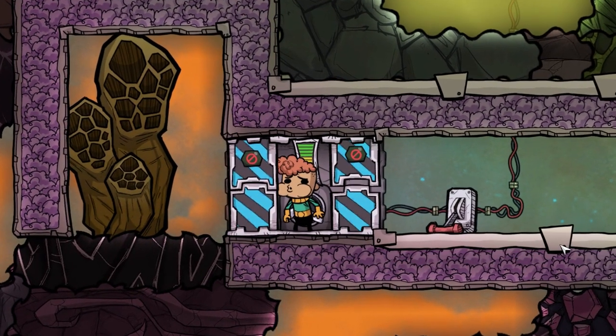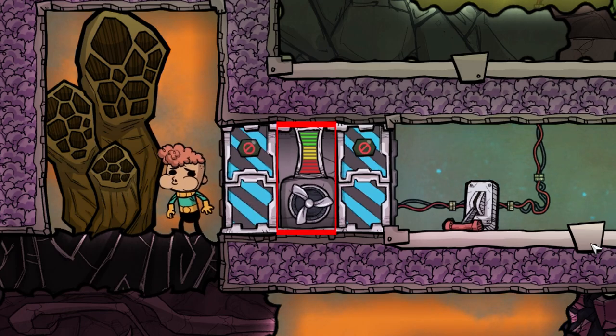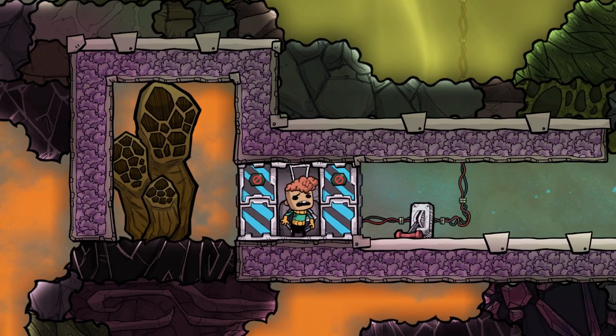This door's main function is to keep your gases separated. It achieves that by vacuuming out the middle part between the two doors, without blocking the duplicants' pathing.